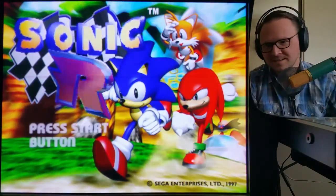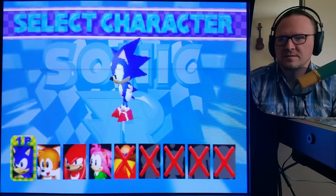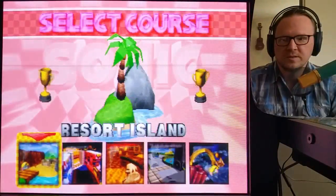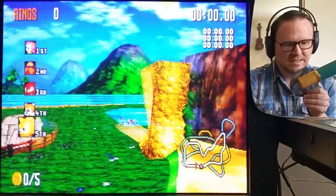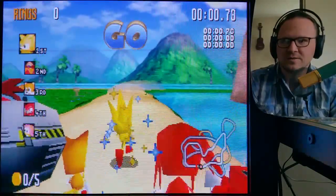Alright guys, we are back and now we are gonna do a coin run. We've got Supersonic — not regular Sonic, Supersonic. We don't have any of the other guys unlocked, so we're gonna go through and do a coin run with Supersonic. Now some of you guys may know that Supersonic is a beast — he's like a Volkswagen Bug with a Ferrari engine in it.